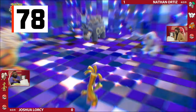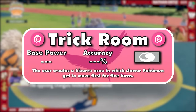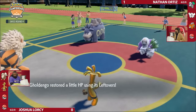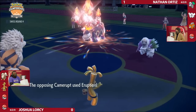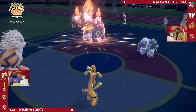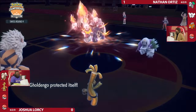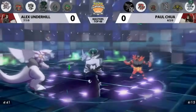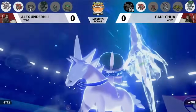Number 78 is Trick Room, one of the premier forms of speed control in doubles. This move changes the dimensions of the battlefield for five turns, allowing the slowest mons on the field to move first — technically four turns since it almost always goes last due to its low priority bracket. Many Pokemon such as Ursaluna or Calyrex Ice have fantastic attacking power and bulk, but lack the speed to make use of those tools. Under normal circumstances they'll always be taking damage before getting attacks off, but under Trick Room these Pokemon will move first and can potentially KO opposing Pokemon with their powerful attacks.